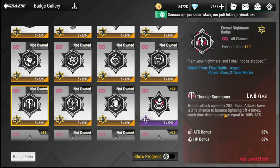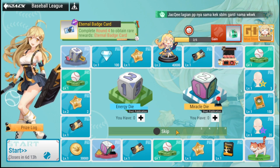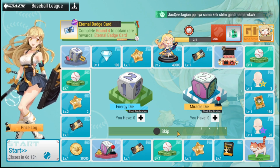The Eternal Nightmare Badge is also good for all classes. It boosts attack speed by 20% and gives basic attacks a 21% chance to bounce lightning four times, each time dealing damage equal to 160% attack. Zo Yun comes to mind as a character who can really benefit from the boosted attack speed.